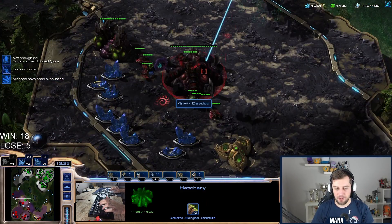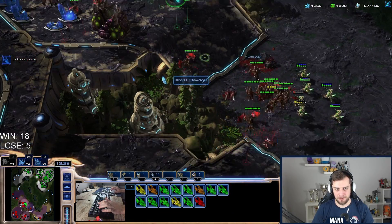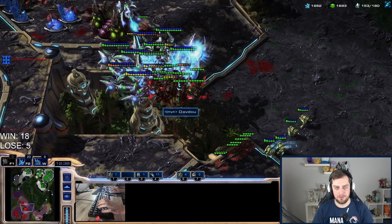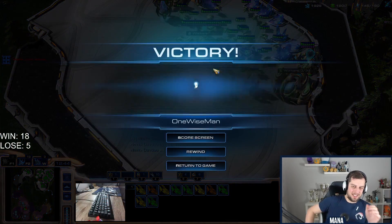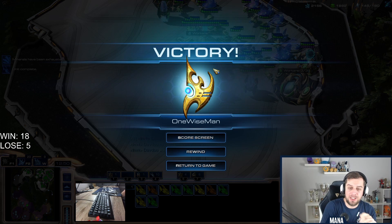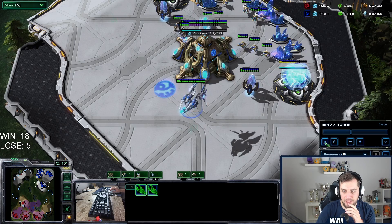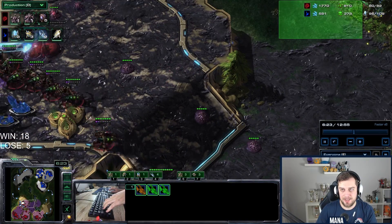He had multiple opportunities with the mutas to take a favorable fight but he waited too long, so I got plus two attack and he fought into the battery overcharge. He just doesn't have enough — GG. I was actually so impressed by how important the harassment was. If I didn't move out with the zealots and void rays earlier, he would have had enough money. Look at his money when I moved out — two thousand minerals and thirteen hundred gas, going into a spire.